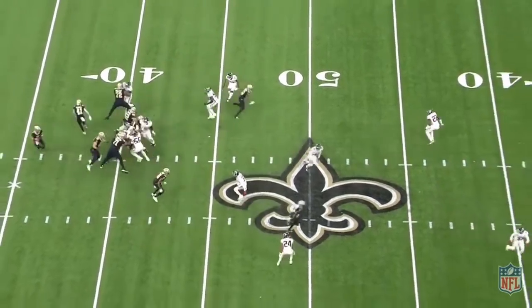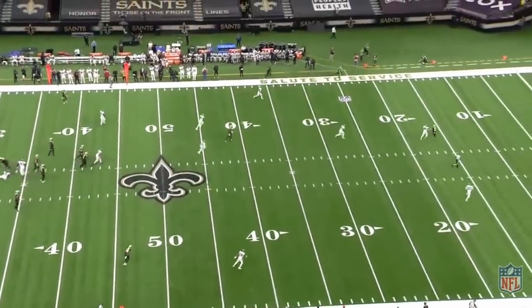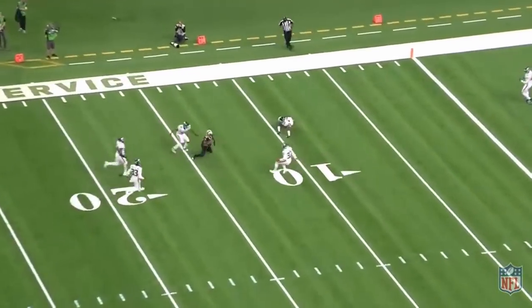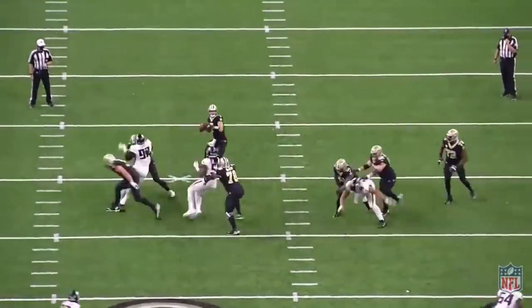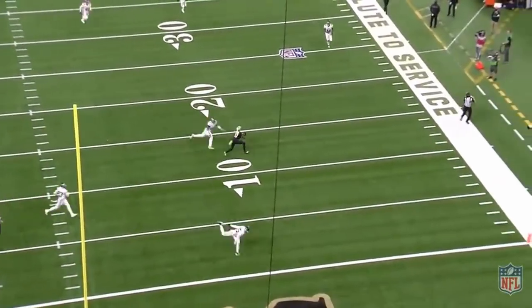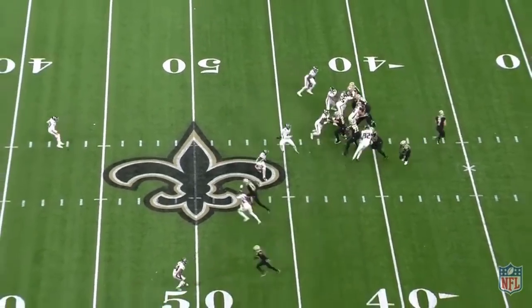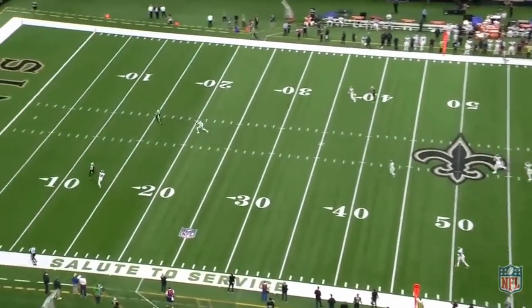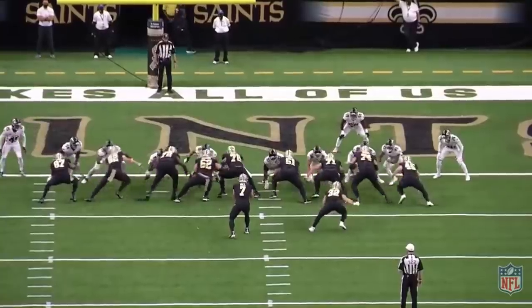It's a small sample size in his first start, but there may also be some concern for his deep ball. Taysom had no issue driving the ball on intermediate throws, but the two times he did try to load up and throw deep, he ended up under-throwing his receivers. It worked out both times, but if he's going to attack deep downfield, he might need to do it on rhythm much like Drew Brees does. He doesn't seem to be a guy that can throw it late on a broken play, since he's topping out at about 50 or 55 yards on these throws — more than enough for normal fades and rhythm posts, but not quite enough to sling it late downfield.